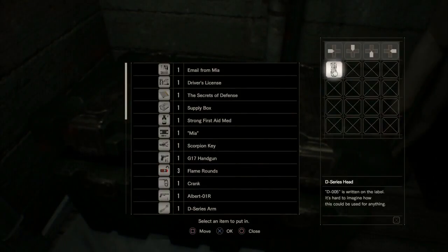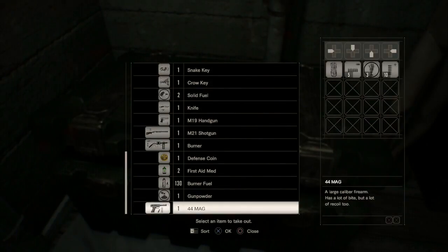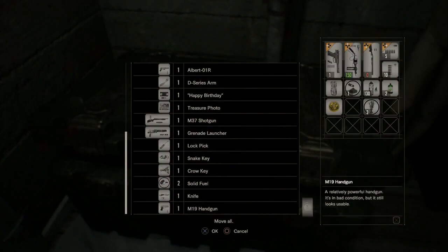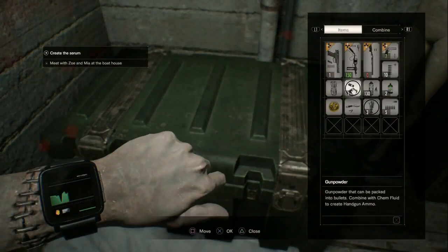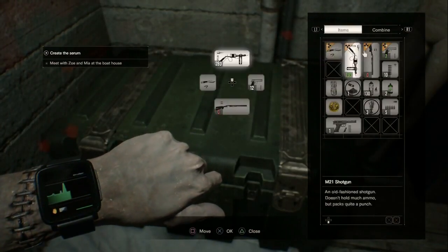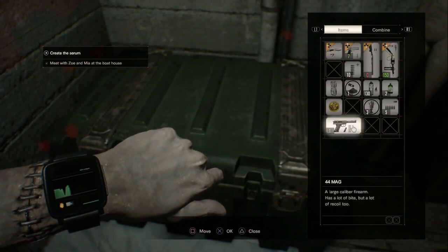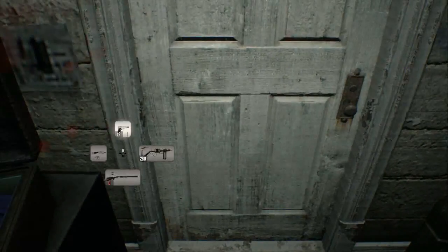I almost completely forgot to take everything out of here — everything that I had on me. I think the knife is where it should end. So let's rearrange everything. Magnum, don't need it there. I like to have the knife there. That goes there, that's down, that seems about right. Alright, well, that's that.